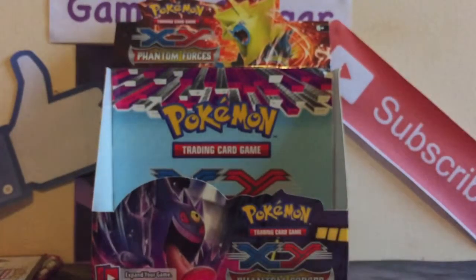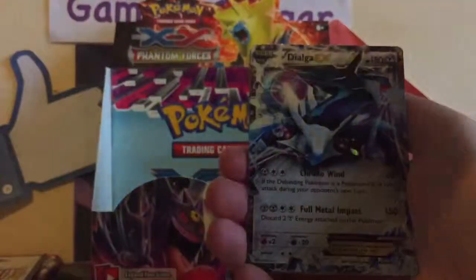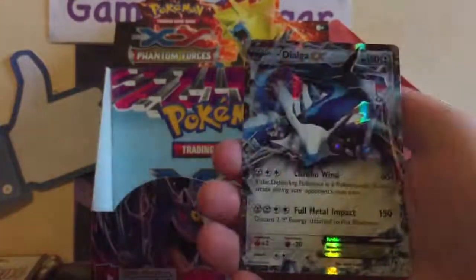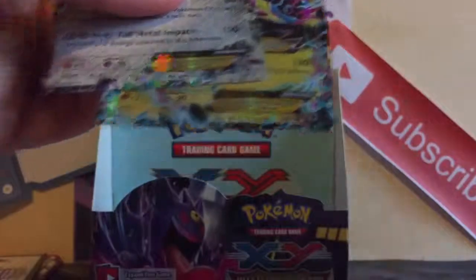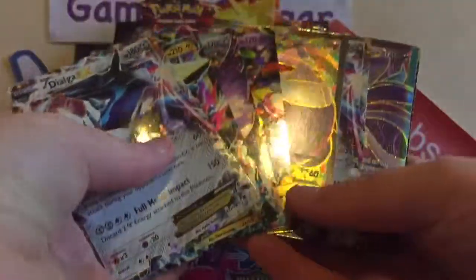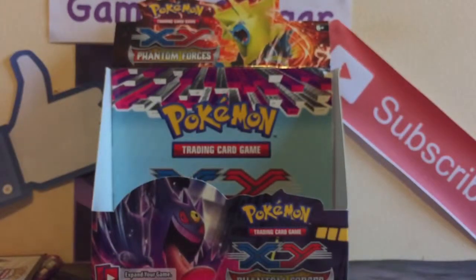This is the part I'm looking most forward to because I'm literally stunned by the amount of EXes I got in this box. We've got a Florges EX Full Art, Malamar, a Dialga EX, Aegislash EX, Gengar EX, Full Art Gengar, another Dialga EX, and Mega Manetric EX — so one, two, three, four, five, six, seven, eight EXes out of this box alone. This is a way above average box and I got a lot of great cards for my deck, so I'm extremely happy. Thank you guys so much for watching and staying tuned for another Pokémon video!